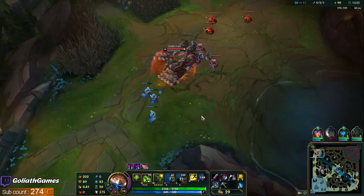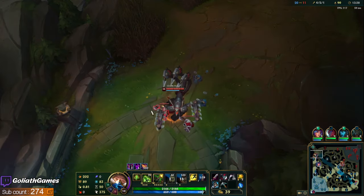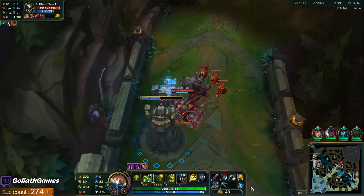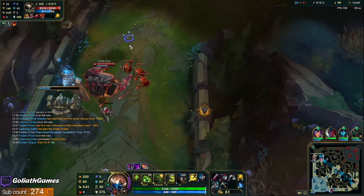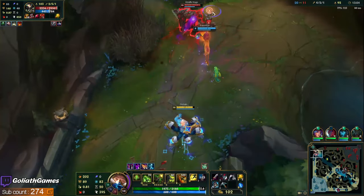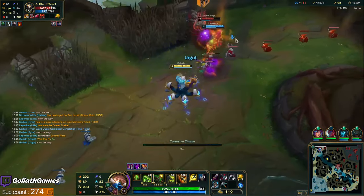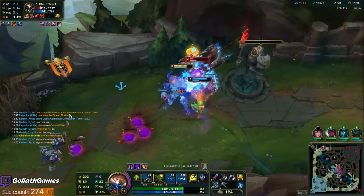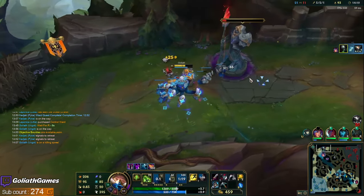Also going Merc Treads this game just because they have a lot of AP and a little bit of CC as well. Cali's getting pretty fed, Lucian's not doing too good, which also makes me want Merc Treads. If we just wait for the grinder and she goes around, we can probably get him here. Oh my god, I woke him up with the grinder — that's brutal.